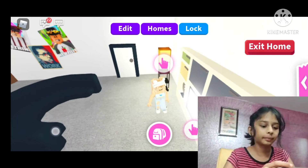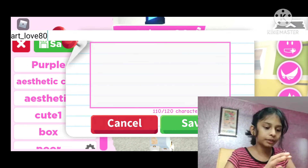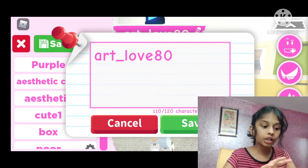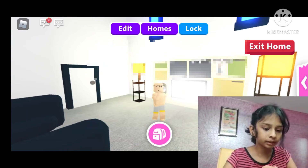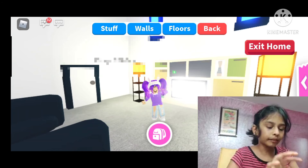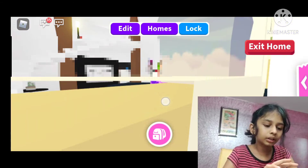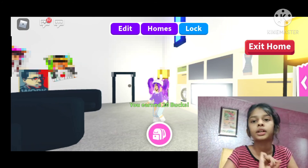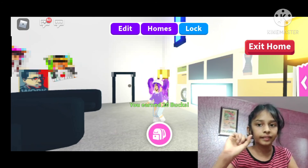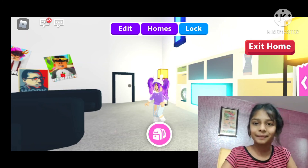That's basically what I do in Adopt Me. My avatar username is ArtLoveAP — this is my favorite outfit, purple. Hope you guys liked this video. I'll be doing more tech videos every single weekend, and I hope you guys look forward to it. See you next time, bye!